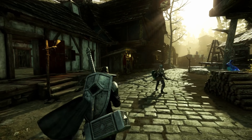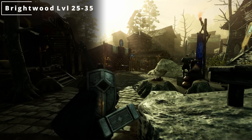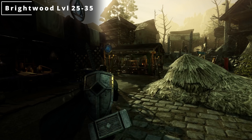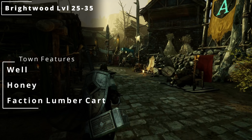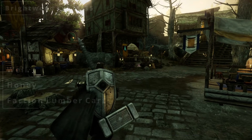Moving right along, we have Brightwood Village here. This now is going to be from levels 25 to 35. In this town, you can find a well, honey, and then a faction lumber supply cart.